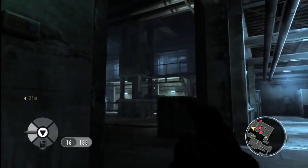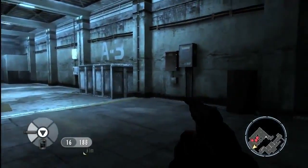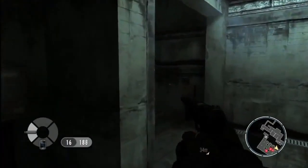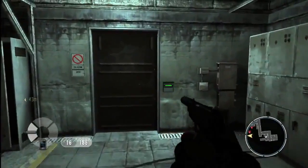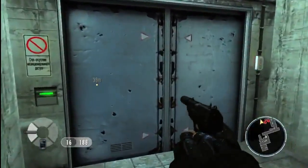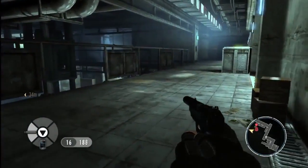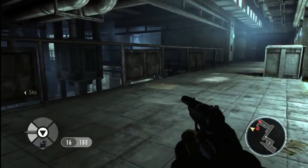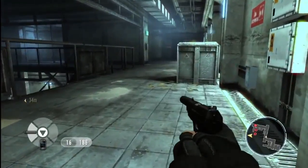So we're going to backtrack and see if we can find an alternate route in that provides us with more options. We've now got the high ground and have a much better view of the space. If we think like Bond, we'll try to pick off the guards in isolation, using stealth and surprise to our advantage.